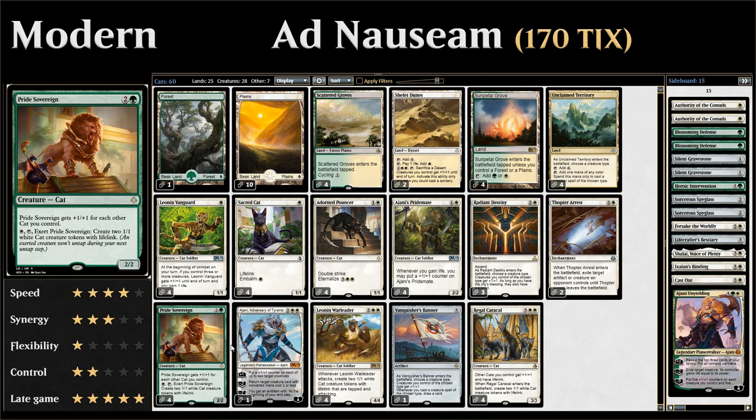We can also pay one white mana to tap Pride Sovereign and exert it — meaning it won't untap during our next untap step — and then we make two lifelinking cat tokens. These synergize very nicely with multiple themes in the deck: we've got a go-wide theme, a lifelink theme with Ajani's Pridemate, so making those cat tokens is very valuable. And of course it also grows the Pride Sovereign.